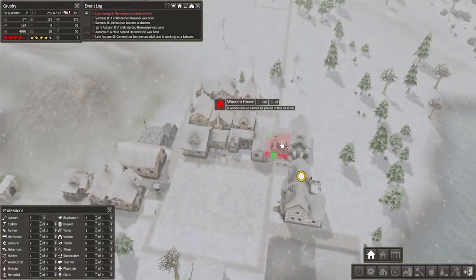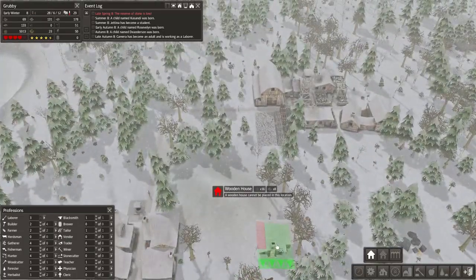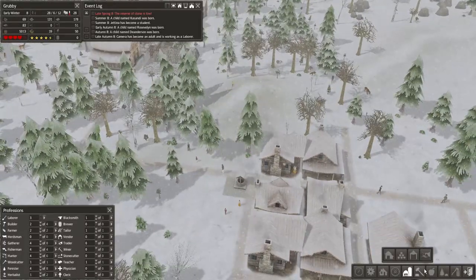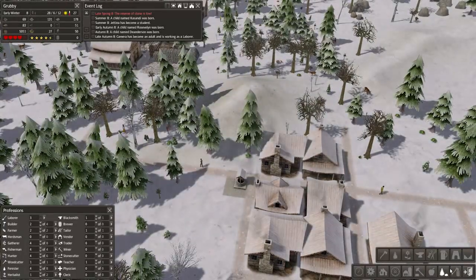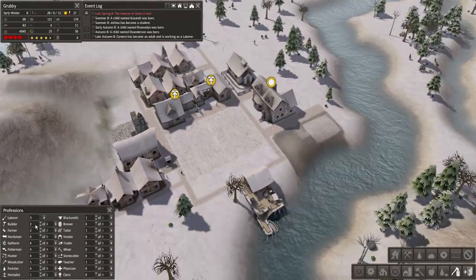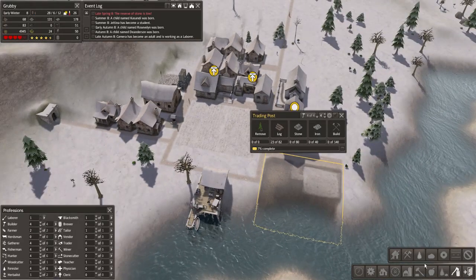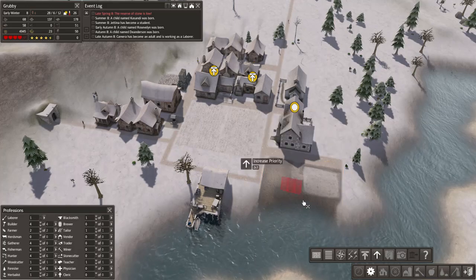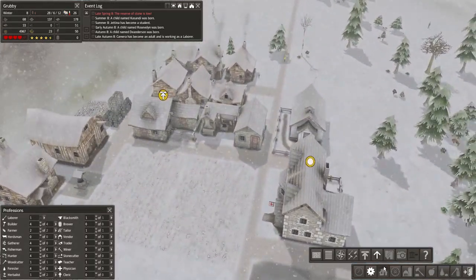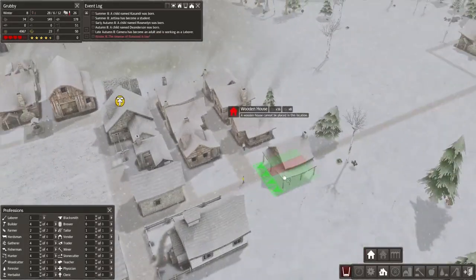That would just help us out a little bit. Another woodcutter - did we get it on the woodcutter up there? That would probably be a good idea just so there's one at this side of the town as well. Maybe we'll start growing a little township over here actually. But actually, you know what - let's not get ahead of ourselves. I just need people to build stuff essentially, because we don't have any laborers to work at these new places I'm building. So if anything, we should just build houses.